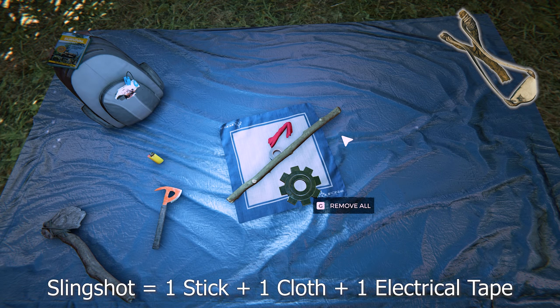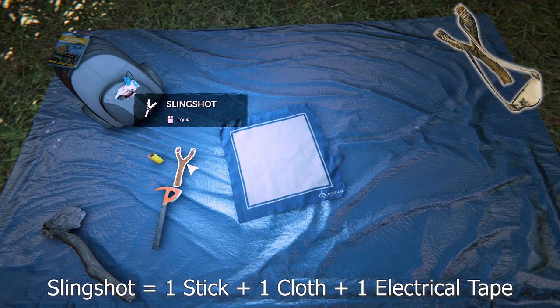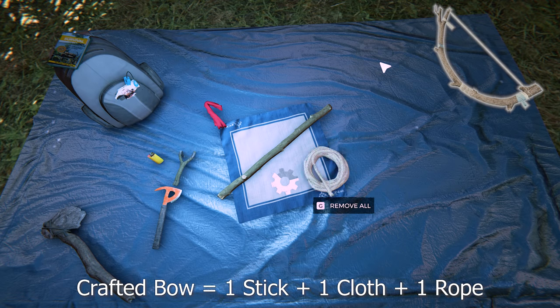To make a slingshot it's one cloth, one stick, and one duct tape. This is an excellent weapon for hunting — I highly recommend you get it very early on. It uses small rocks as ammo, it's got an area of effect, and it's great against lizards, rabbits, and other small animals. You can only carry one.